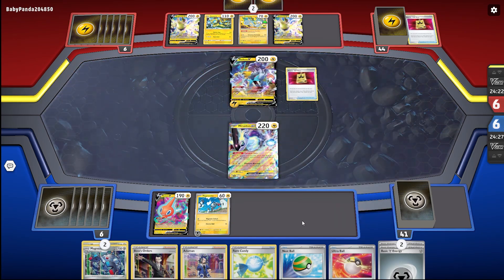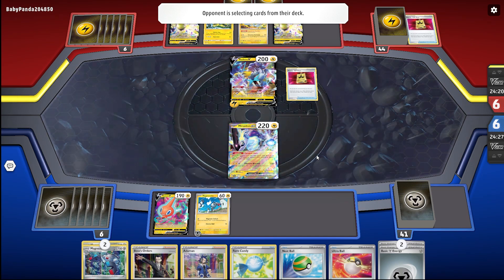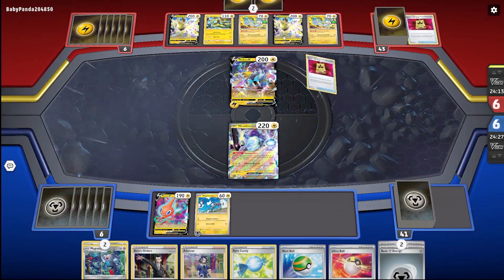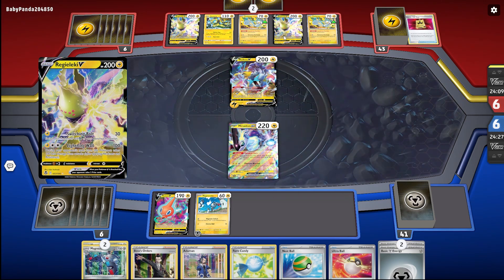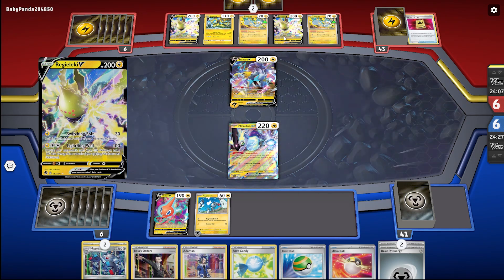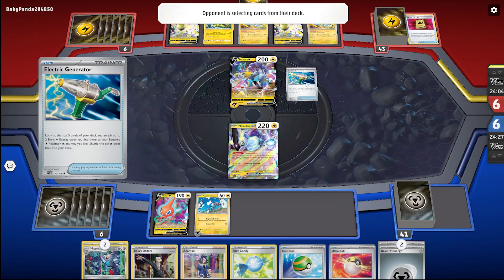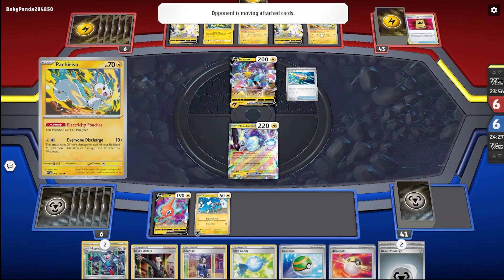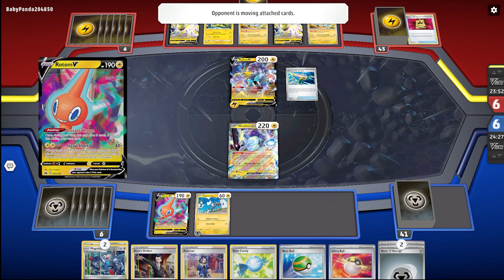He's got two VIP Passes — okay, interesting. Let's see what he's got. Fair enough — Electric Generator, two Raichu V's. But Pokémon can be paralyzed. He's got a pretty good start.